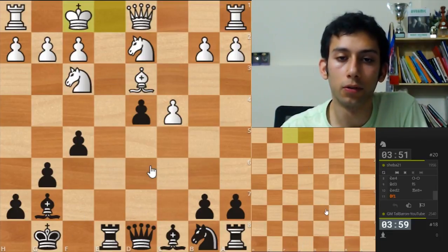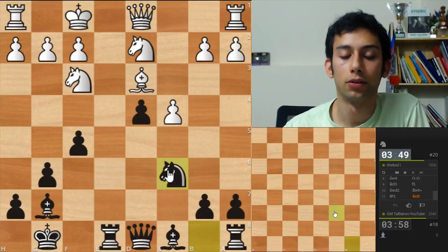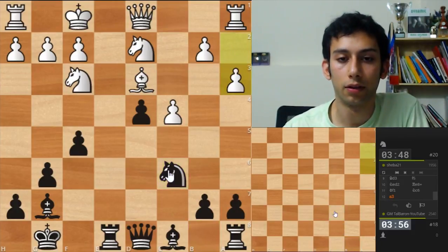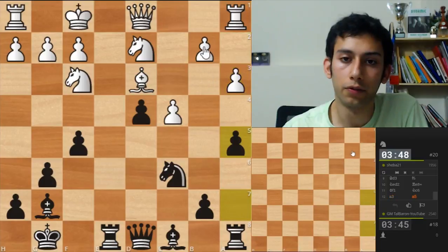He went king f1. Okay, it's my move — let's develop. Now I'm threatening nothing. I want to develop this bishop — not sure where, maybe the long diagonal.